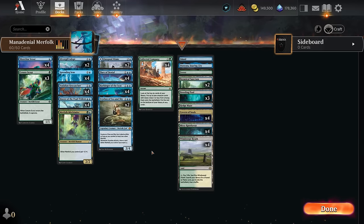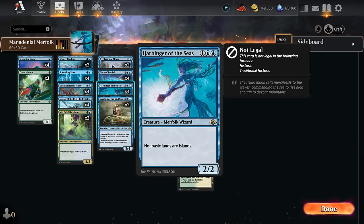Hello and welcome to another timeless gameplay video here in the preview event for Modern Horizons 3. Thanks again to Wizards for having me. Today we're taking a look at Blue-Green Merfolk — but not just any Merfolk. We're playing Mana Denial Merfolk with a full playset of Harbinger of the Seas.